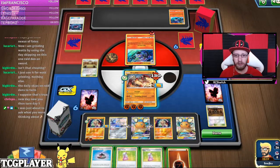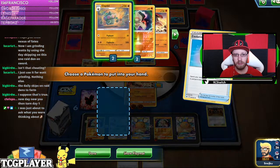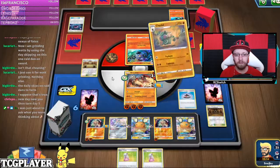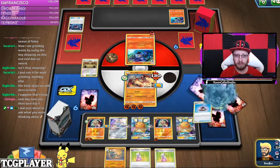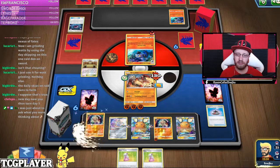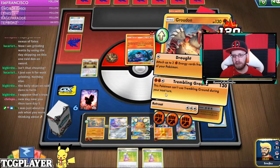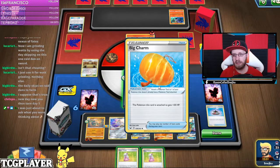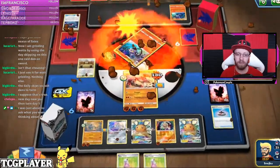I got a Dojo! Here's Evolution Incense — Claydol. The Dojo gives me 10 more damage, and then I can just start attacking with Claydol. Playing that Big Charm early on was a great idea. Trembling Ground means Diancie gives 140 damage.